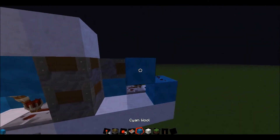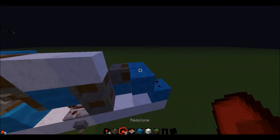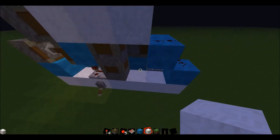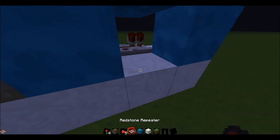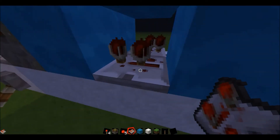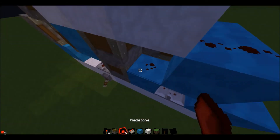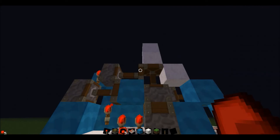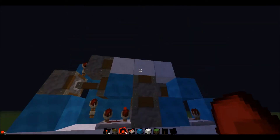Now drag your redstone up here like this, place your 3rd entrance block down — there is where you would enter. Then place a block here, put a repeater going into that block at full tick delay, then redstone just above that like this. Now it should pull out and then retract all the blocks.